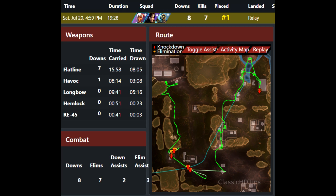This is basically an in-depth look at one of Shroud's latest Apex Legends games at the end of a win — just one feature the program can do. If you take a look at the picture, it shows the time duration, squad downs, kills, placement, landing spot, the weapons used, together with downs time, carried time, time drawn, and also the combat record which includes downs, eliminations, down assists, elimination assists, and knockdowns.